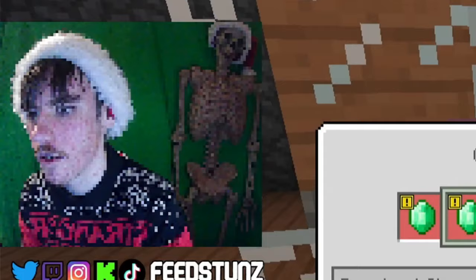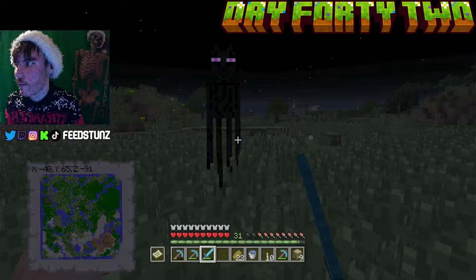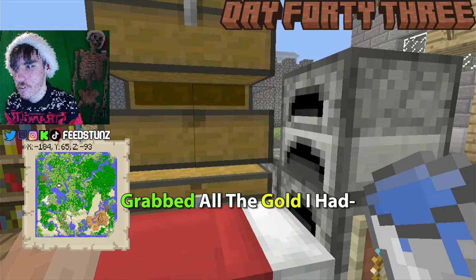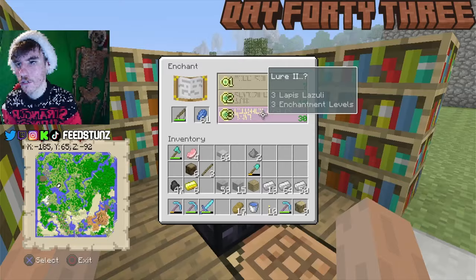While waiting for all the iron to smelt I explored some of the map, which led me back to the acacia village where I was shocked to see my Cleric was selling emeralds for gold again. I ran back home, found an enderman on the way that luckily dropped an Ender Pearl, then rushed back to the village and traded all my gold for one more Ender Pearl. With two more Ender Pearls I crafted them into Eyes of Ender, worked on the base some more, enchanted my fishing rod, and worked on a dock.